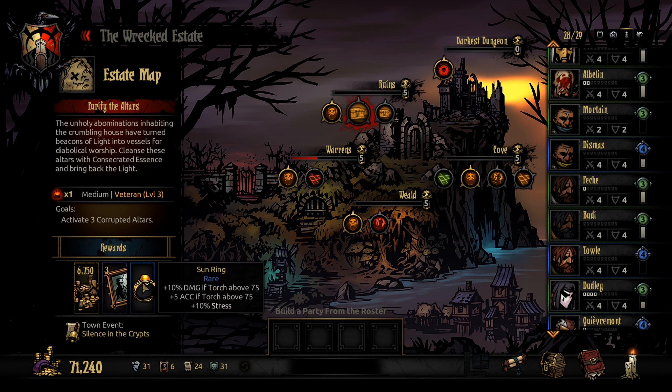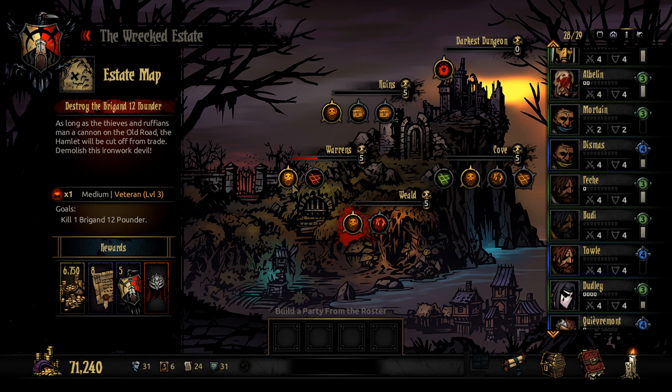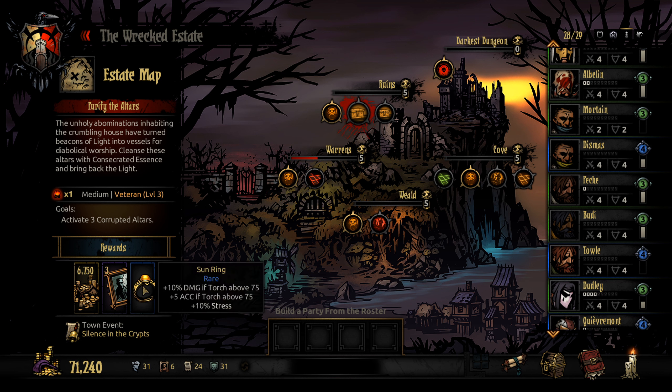This is what I want. I looked at all these and I thought, maybe it's time to do one of these minor bosses. But then I thought, I want this — it would be great on a highwayman. Plus 10% damage and plus 5% accuracy, and I usually keep my torch above 75, all for the cost of a little bit of stress. I like it. So I think that's what we're going to do. And then after that we get this timed event — Silence in the Crypts — which gives you extra damage and experience if you go in the ruins, so we might do it again next time.